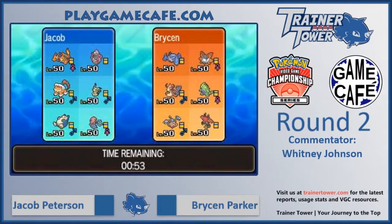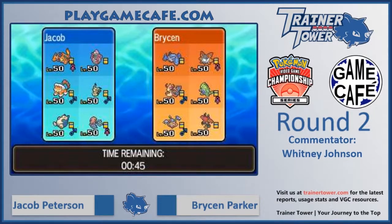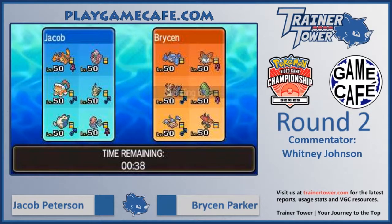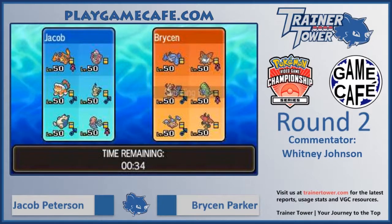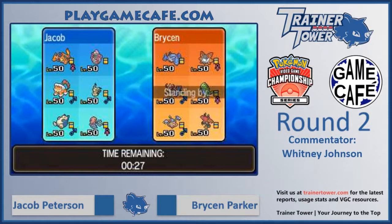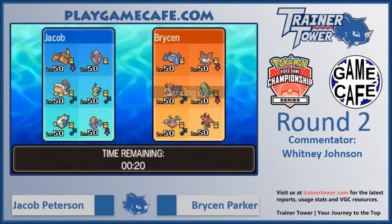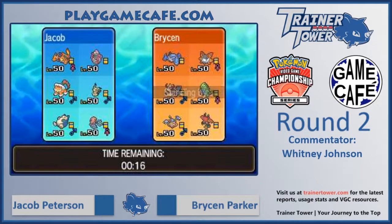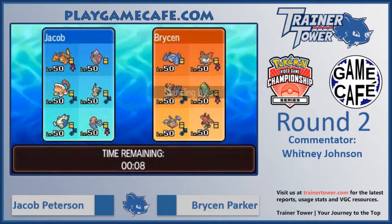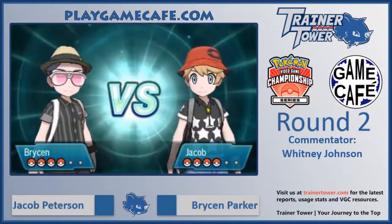First off, the Accelgor that we just saw being used to some great success in Madison at Regional Championships. Accelgor carrying the ability Unburdened, usually paired with the Psychic Seed, is going to allow it to double its speed and outspeed near everything in the format. Following up with Final Gambit, which is capable of KOing up to base 80 HP Pokemon fully invested, or up to base 115 Pokemon uninvested. You need to make sure the Pokemon you're targeting won't have more HP than Accelgor. But it can be a very strong play — trade one for one right off the bat to remove a big threat to your team.